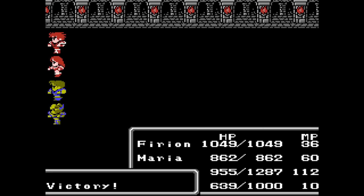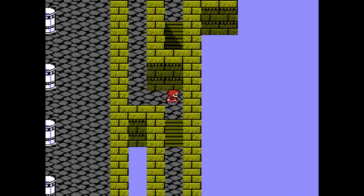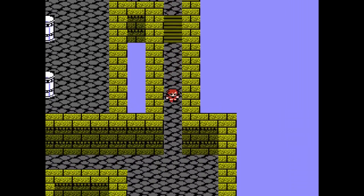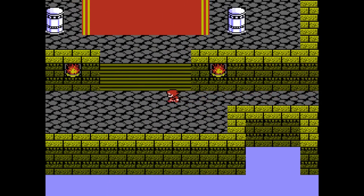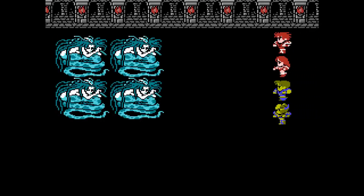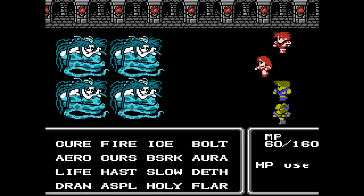There we go. Agility up for Maria. Alright, keep on rolling this way. We could march north, but not yet. The final treasures are on the western end. Quadruple Lamia. Yikes. I'll just keep training Flare.